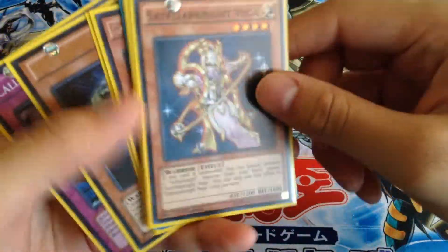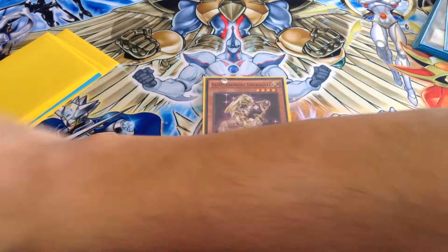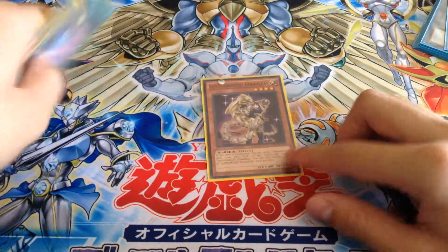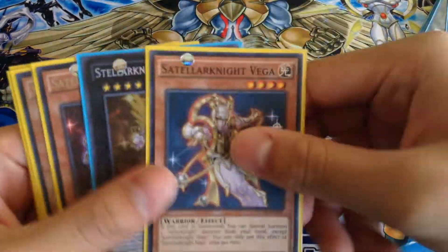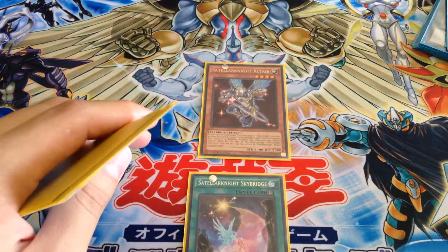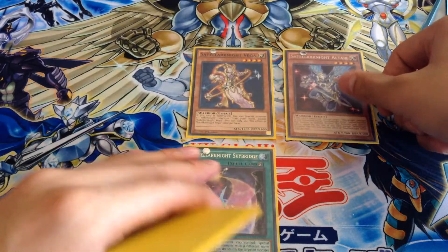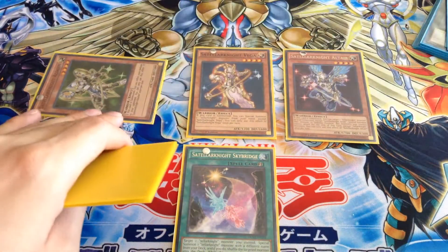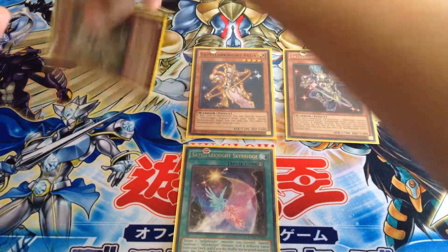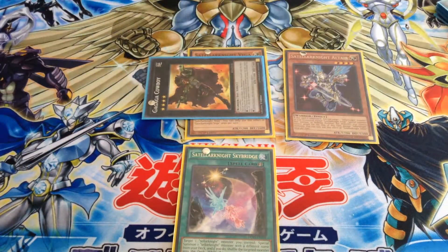Another play: use Unukalhai and send Sotelar Aslam to the graveyard. Use Skybridge — switch it out for Vega from your deck. Vega's effect goes off; Special Summon Altair. Altair's effect goes off and deals 1000 damage. Then you XYZ Summon into Cowboy, detach Aslam, and deal 800 more damage — that's 1800 damage total just like that. On the next turn you can always bring back Aslam if you have another Altair.